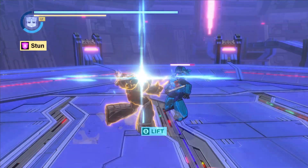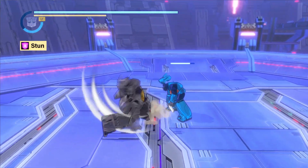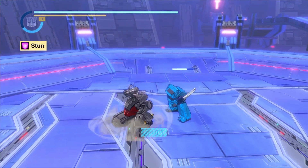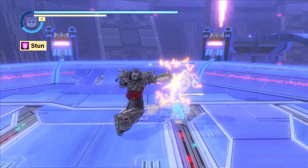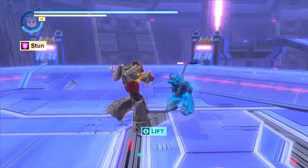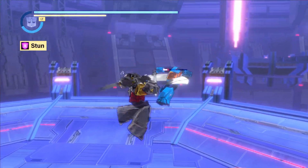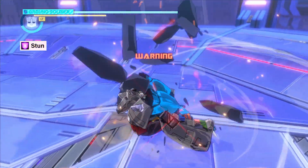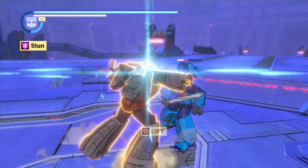Alternatively, there are attacks which have the stun hit reaction assigned to them. Simply connecting these attacks will trigger a stun instantly. Like the back turn, the stun can also enable additional attacks with certain characters. Grimlock can throw an enemy while it is stunned, or at the very instant a stun property strike connects.